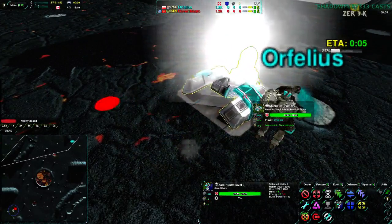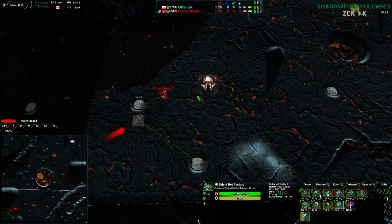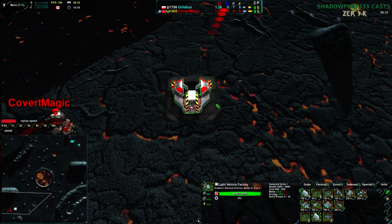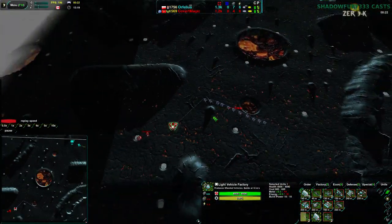Ophelius has gone for ShieldBot Factory — that's going to be a very quick ShieldBot. Early Bandit for scout, and no apparent raiding right now. Meanwhile, Covert Magic going for Light Vehicle Factory, and that is going to be Darts and Scorches — going for a bit more of a raiding-oriented opening.